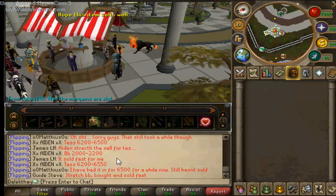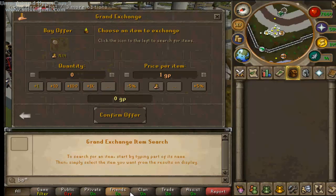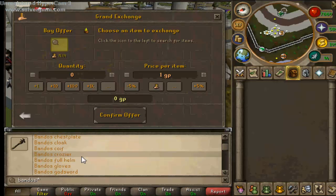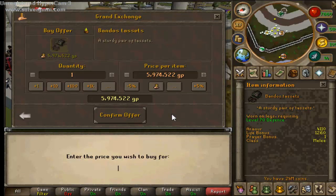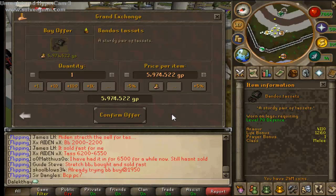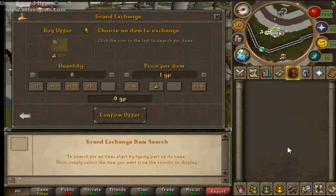I'm going to get straight into it, and the first item I'm going to be doing is Bandos Tassets, just because they flip fast and they're quite cool. The buy price is 6,200, and they've gone up very slightly since the last episode. I think they might go up a little bit more.